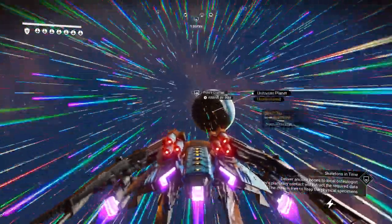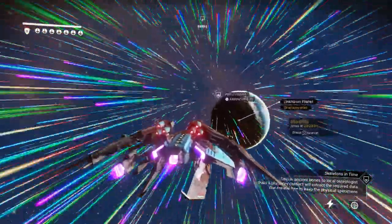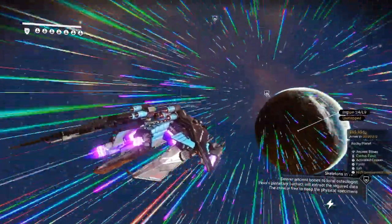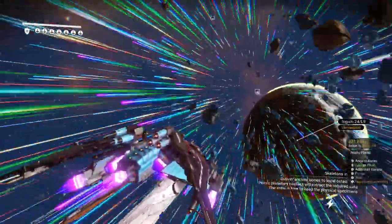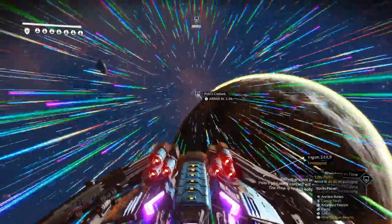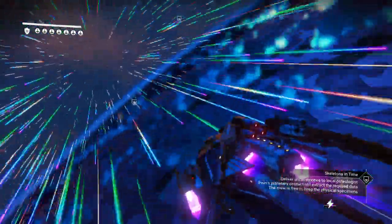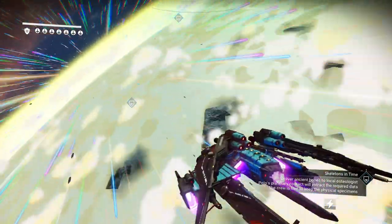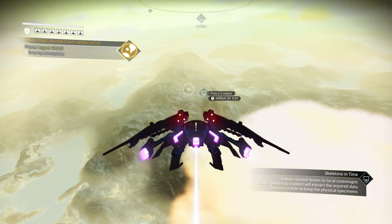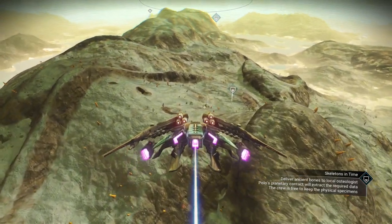The interesting portion of this is that Polo's contact happens to be on a completely different planet — isn't that weird? So we're going to a different planet to actually turn over the bones. That spawning cowl looked very interesting. I wonder if they were showing it on a Gek, or does your face change to a Gek? Is it an entire visage? Speculation, but we'll see. Here's the contact.